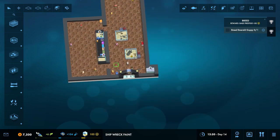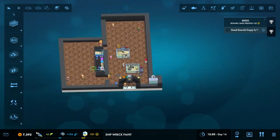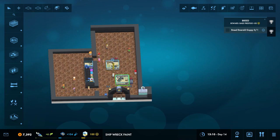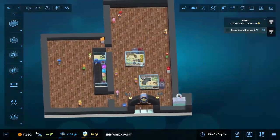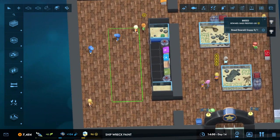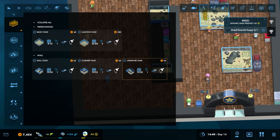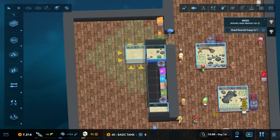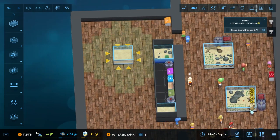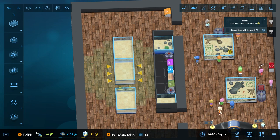Now I'm trying to figure out how I want to do this. I feel like we want to move these, and maybe make a wall of tanks here, and then maybe a backstage area here — that might be cool. Corner tank, observer tank — it's kind of weirdly shaped. Anyways, let's go ahead and build a basic tank.